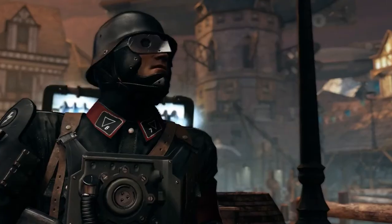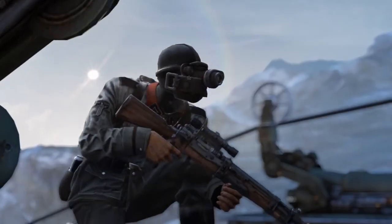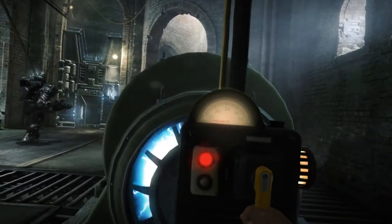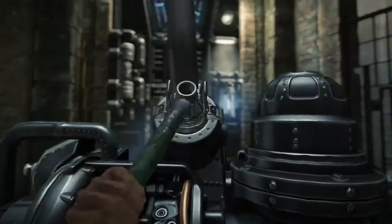Set in the 1940s, two decades before The New Order, The Old Blood is overrun with a heaping helping of retro Nazi goons. One that you'll meet is an early prototype super soldier tethered to a power source. You can try to sneak by, or find the power source, turn it off, and rush in to take him down before the power comes back up.